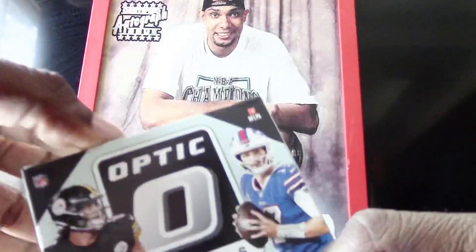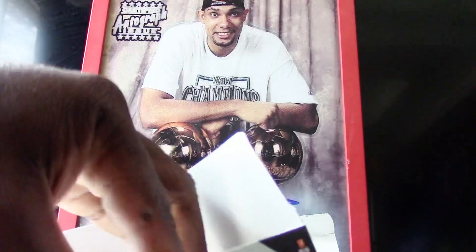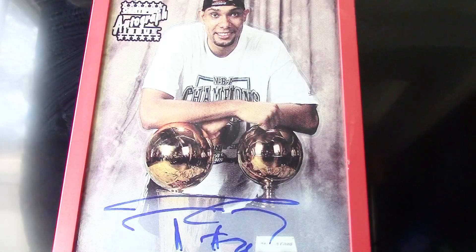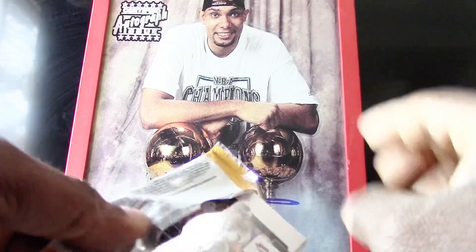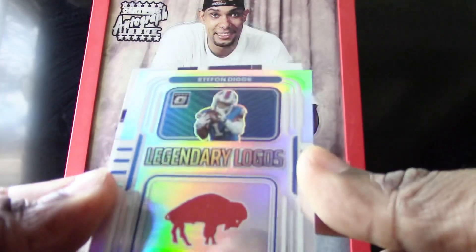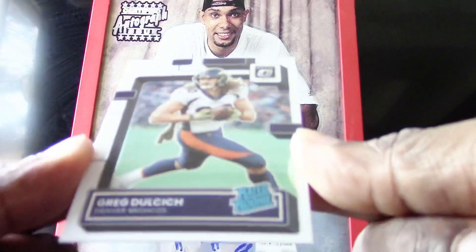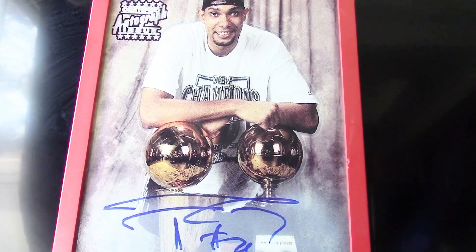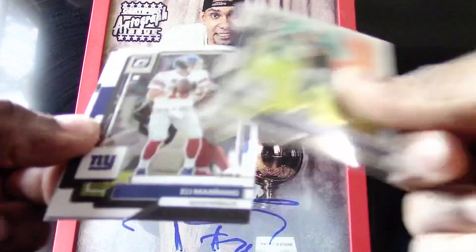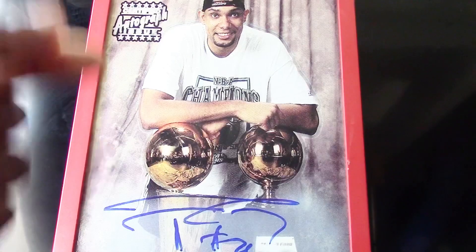If this Optic can deliver a nice hit it's going to be a tough race. We got a Quinn and Williams, another Legendary Logos — this time Stefan Diggs — and a Greg Dulcich rated rookie for the Broncos. We've got a Tony Romo, Eli Manning, an Eric Dickerson hollow, and a Jordan Davis for the Eagles.